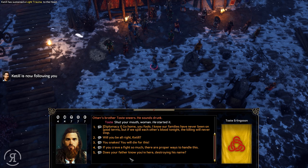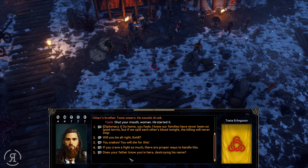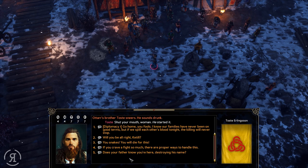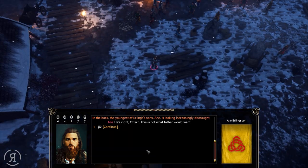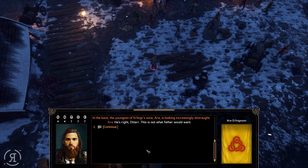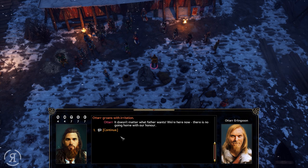Otter's brother Toster sneers — he sounds drunk. We can use diplomacy here since we've specced into it, so maybe we should. 'Go home, you fools. I know our families have never been on good terms, but if we spill each other's blood tonight, the killing will never stop.' In the back, the youngest of Erling's sons, Ara, is looking increasingly distraught. 'He's right, Otter — this is not what father would want.' Otter groans: 'It doesn't matter what father wants, we're here now.'